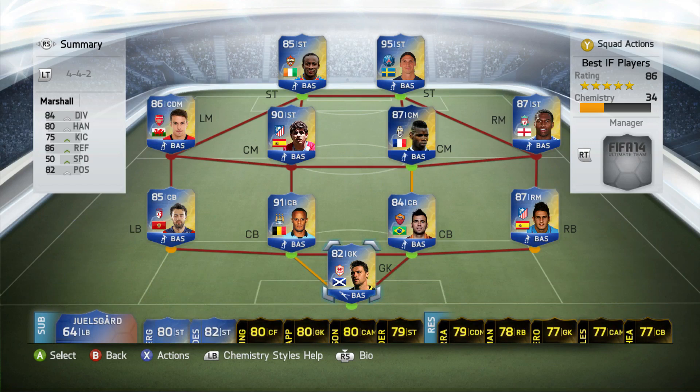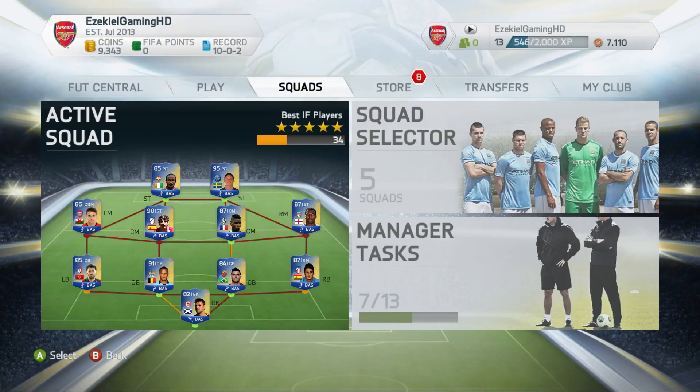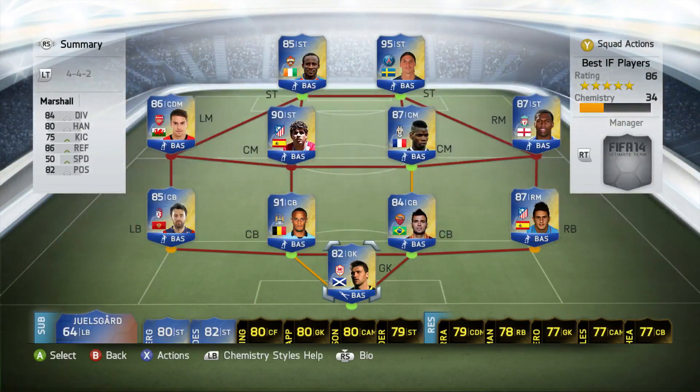Before we get into this, I will be doing a giveaway on Twitter, so make sure you follow me on Twitter and hit the like button. If we can smash 1,000 likes that would be absolutely amazing. The way it's going to work is I'm going to list all of these players on the transfer market, put them up for a 150 start and see how much it sells for. The way you can win 100,000 coins from me is if you guess correctly — or the person closest to the total it's going to sell for wins 100,000 coins. So it's really simple and I'm going to do that on Twitter, so make sure you follow me on there.